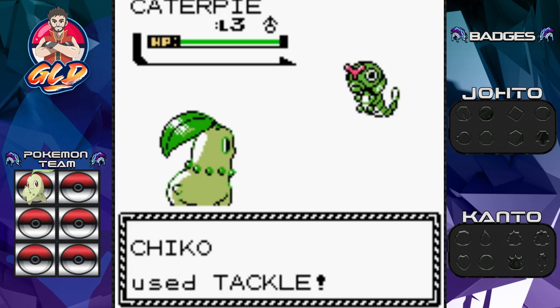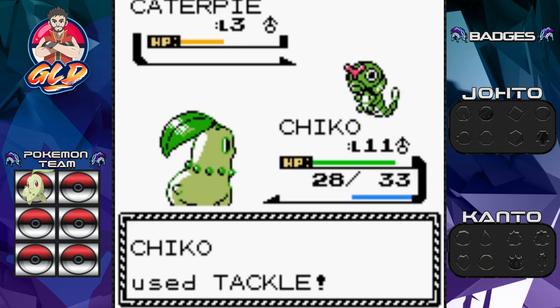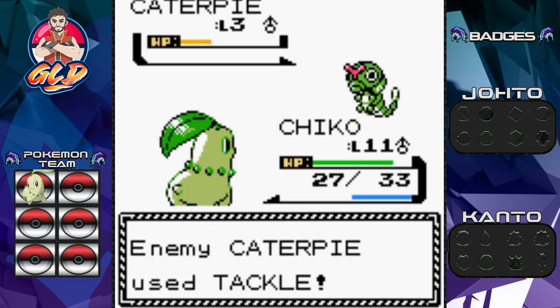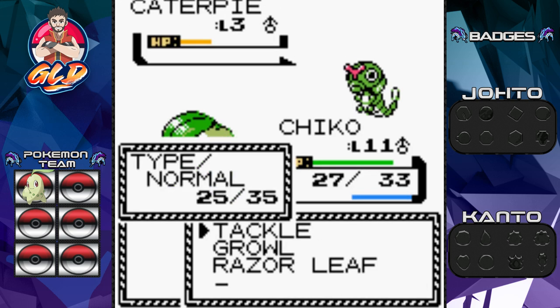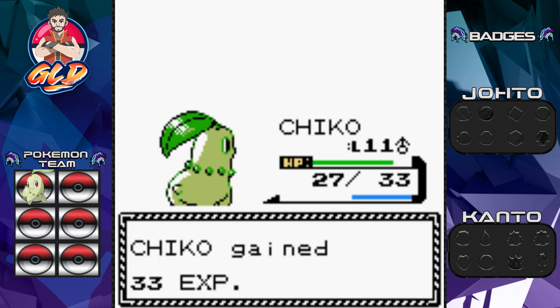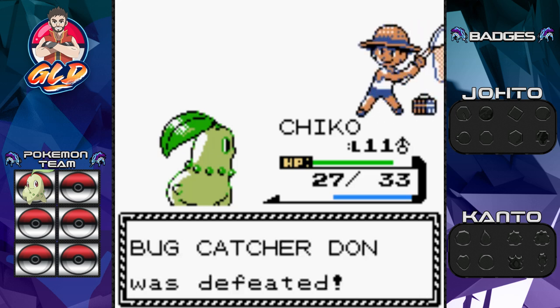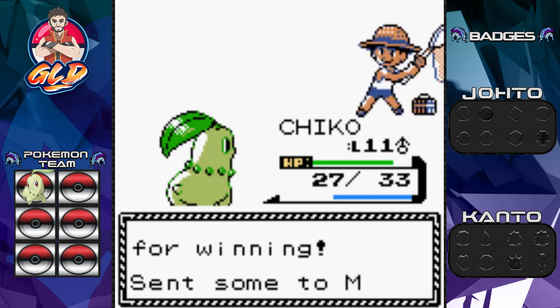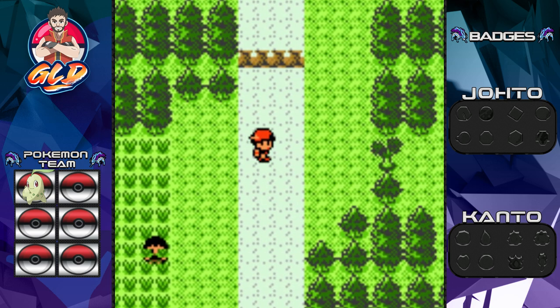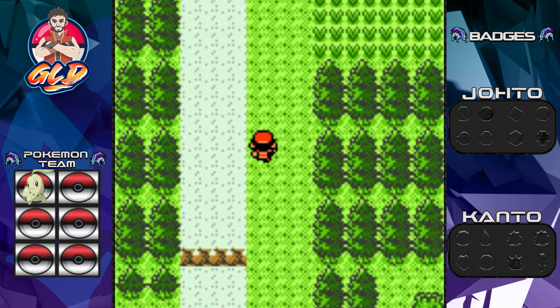In the Johto region it's going to be a little more difficult for a grass starter because you have a flying type and a bug type gym leader, which is a big no-no for a grass type. You have to stock up your Pokémon before these battles. I have maybe two Pokémon in mind — you guys are going to be surprised. Chico has grown a level and Bug Catcher Don is not happy!